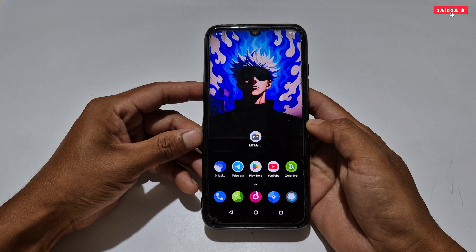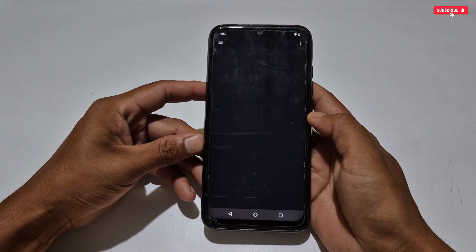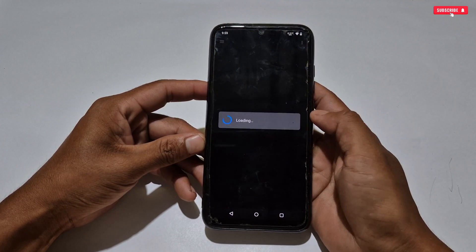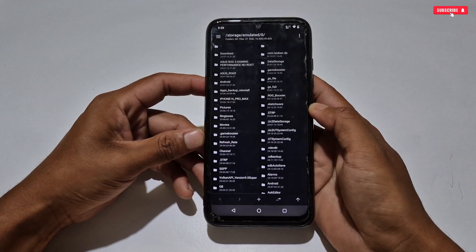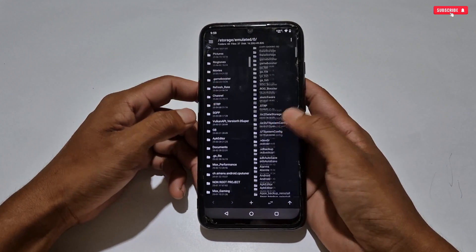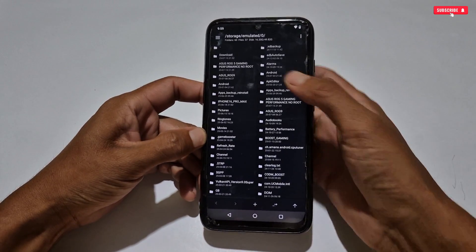If you don't have MT Manager application, I have provided the link — simply download and install from there. When the installation process is completed, open the app and allow the required permissions for the first time. Then the interface will look like this. Now search for the ROG5 folder where you have extracted the file — so here it is.